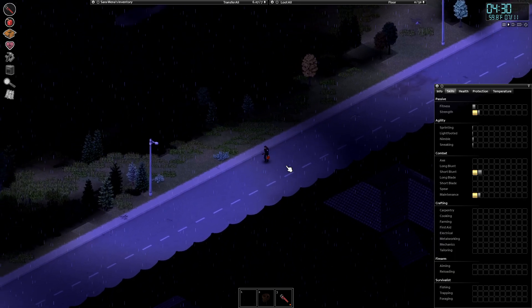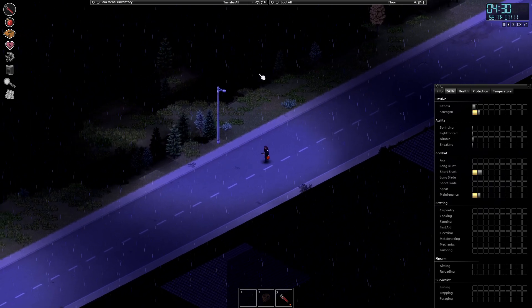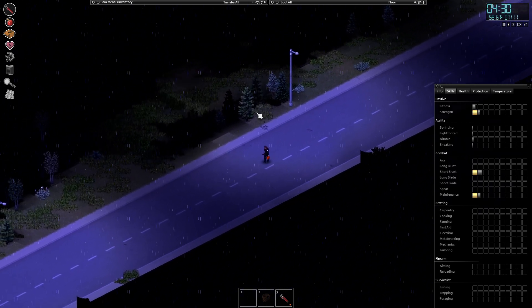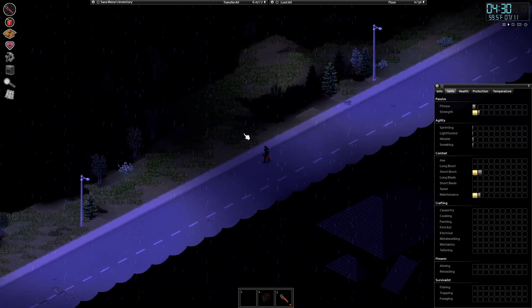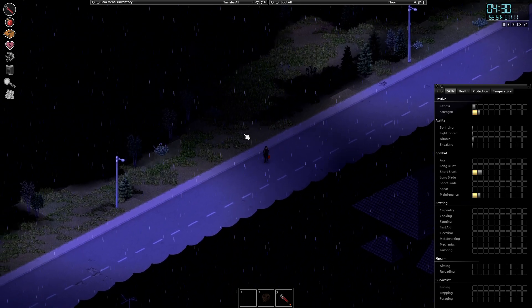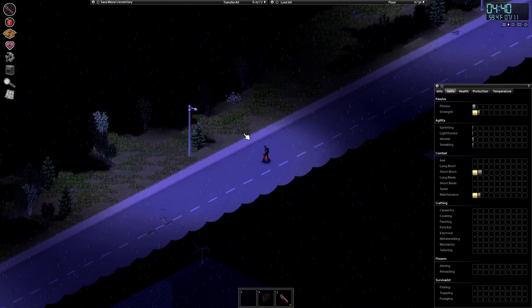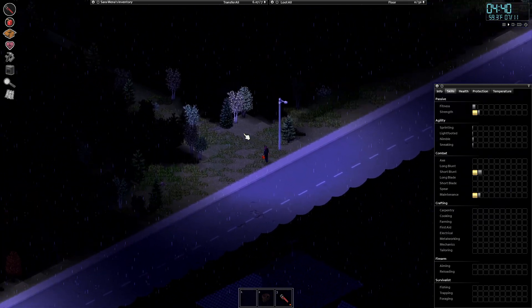We're going to take this road here, away from the houses. You want to stay away from the houses at the moment - clear the streets first and then go to the houses, keeping them in good condition. Eventually clear all the zombies from the streets, then go to the houses and clear the zombies from there. Then we pretty much own this part of town.